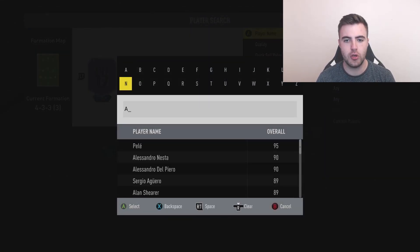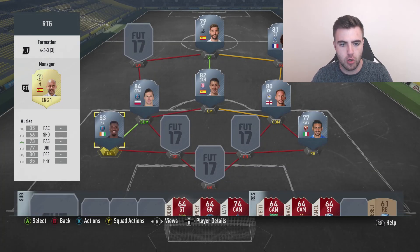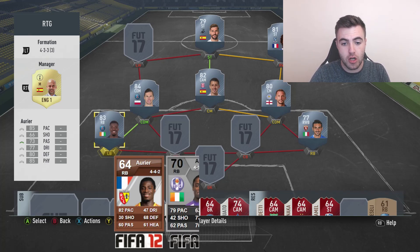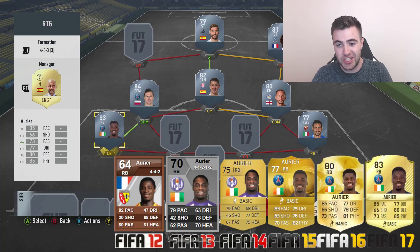Next up we have Serge Aurier, the new signing for Tottenham - just what they needed to replace Kyle Walker. He started off his career at Racing Club de Lens with a bronze card, good pace. He moved to Toulouse, and I remember this card because he went from French to Ivorian nationality - every time there's a nation change, I'm on it. He had a couple of seasons at Toulouse before moving to PSG and started to improve, getting a big boost to an 83 rated card. He had a few controversies throughout the last couple of seasons and doesn't seem to be part of PSG's plans anymore.